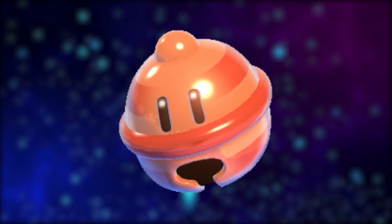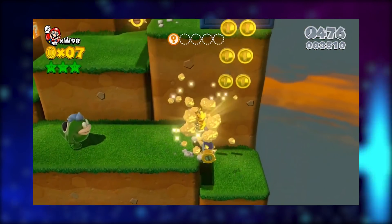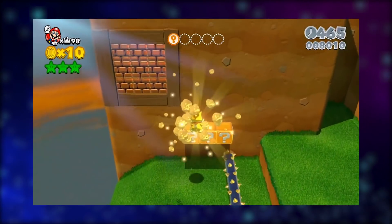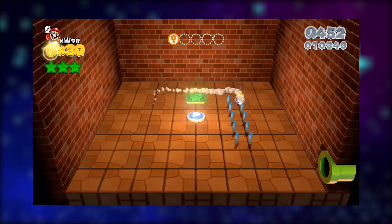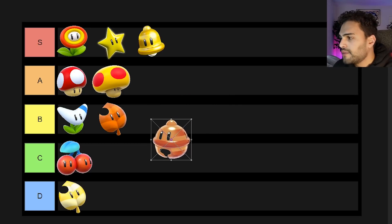The final new power-up is the Lucky Bell. It's a bronze bell that also transforms players into the cat version of themselves with the same abilities as the Super Bell. However, it also makes you invincible — you can become a statue if you want to. Whenever you ground pound, you can become a statue, allowing you to hit blocks, collect coins, and avoid damage. It only appears in the special worlds of this game. I kind of think it's a little bit annoying when you're constantly turning into statues. I'm going to give this the D rank.